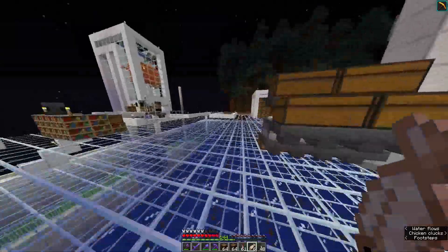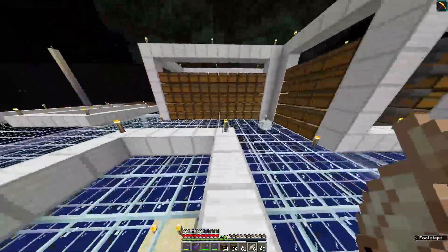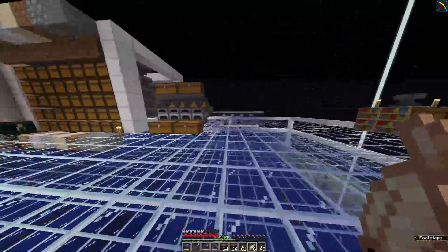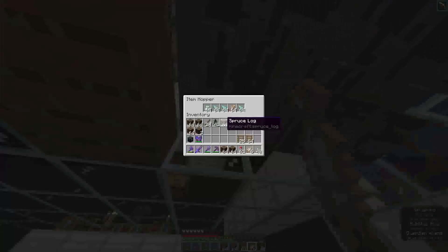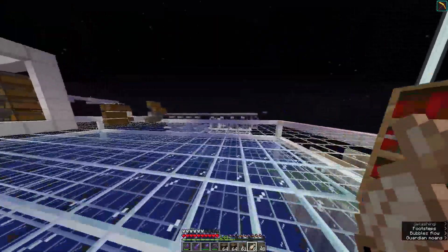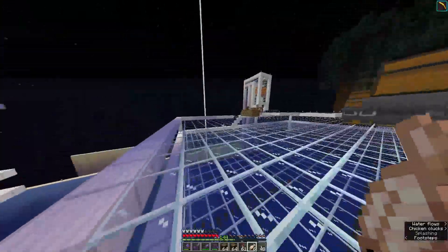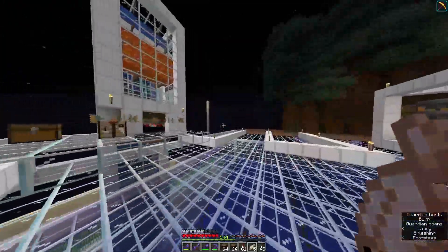First we need to decrease our render distance because I have a bad PC — it is what it is. Over here I've just spammed torches around, but that's not what I want. I want the lamps that these guys give, so I need prismarine shards and prismarine crystals. I do already have some hoppers underneath there, but I want to do some sorting of this stuff.